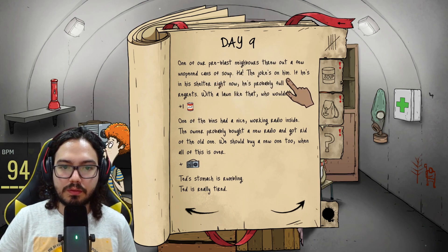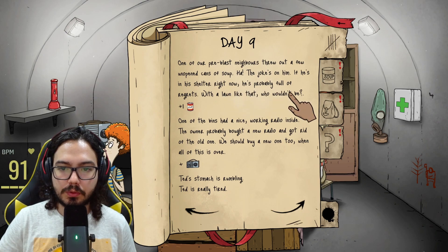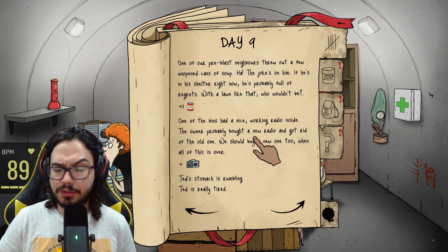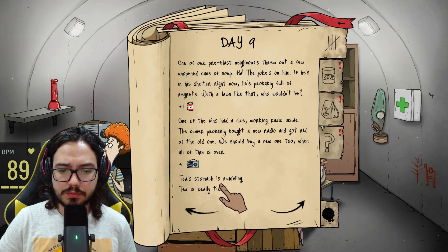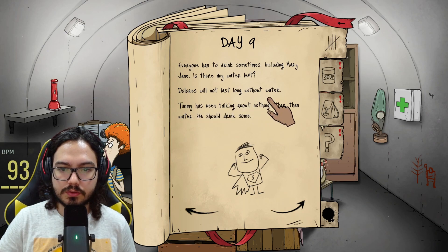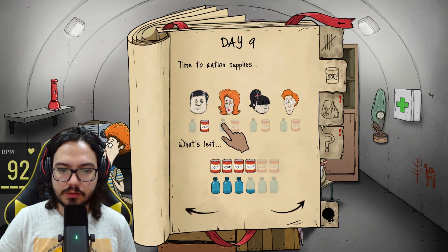One of our pre-blast neighbors threw out a few open cans of soup — the joke's on him. If he's in his shelter right now, he's probably full of regrets. One of the bins had a nice working radio inside. The owner probably bought a new one and got rid of the old one. Now everyone has to drink, including Mary Jane — if there's some water left, let's all eat please. I need you healthy, I don't want you dying.